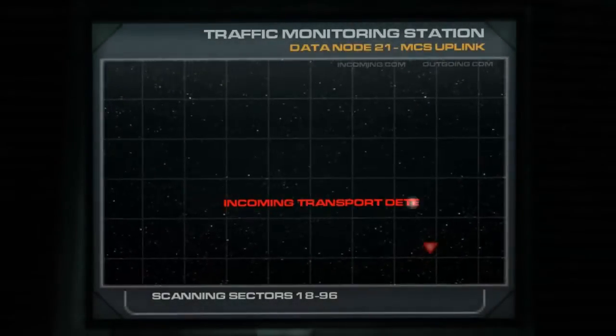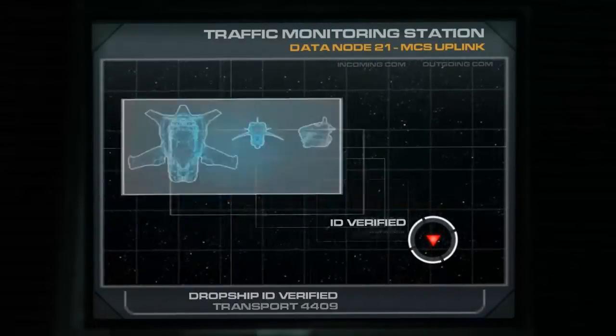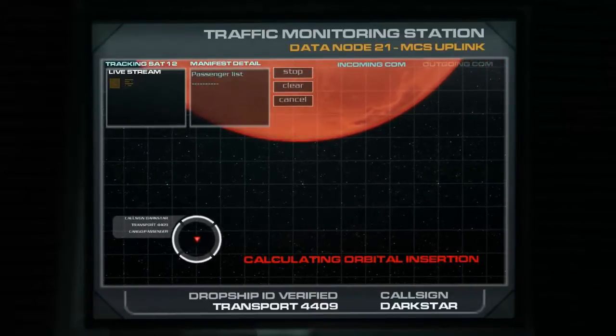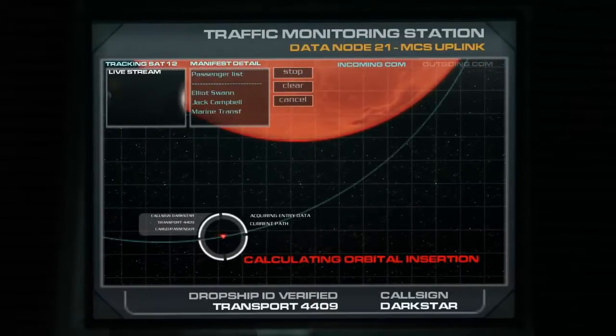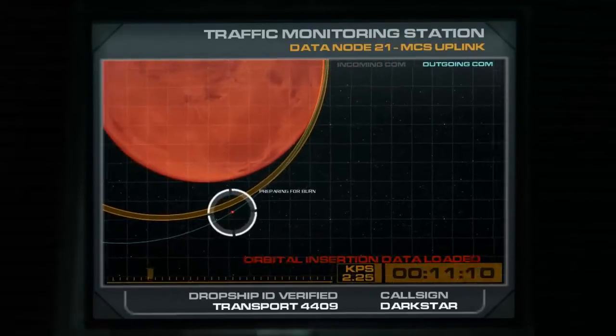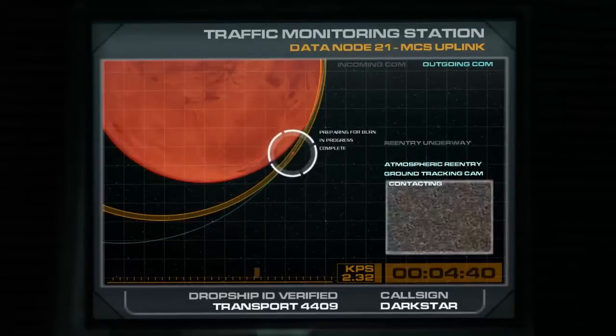Incoming transport detected. Mars approach — Darkstar with you 070-63, passing through 38,000. Roger, Darkstar. Descend to 2,000. Set speed. Contact ground on 26972.